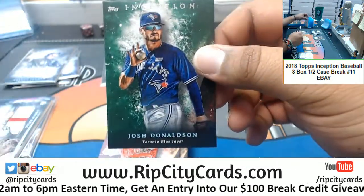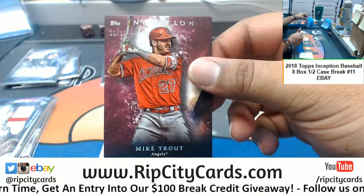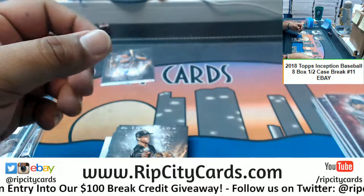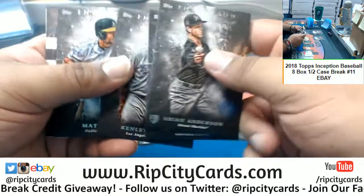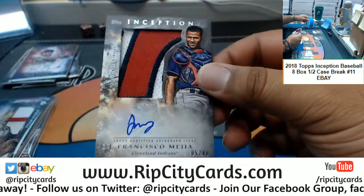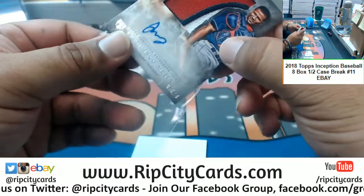Donaldson, Blue Jays, green. Mike Trout, Angels, to 99. Anderson, Marlins — Lindor, Indians — Jansen, Dodgers — Olsen, A's. And a Francisco Mejia numbered 5 out of 80, rookie patch auto for the Indians — very nice!